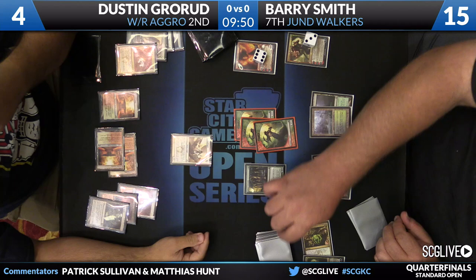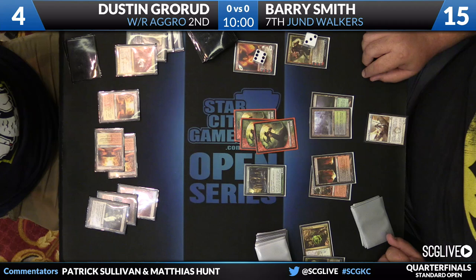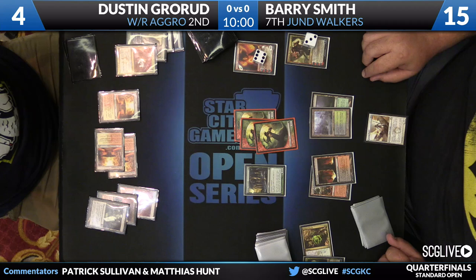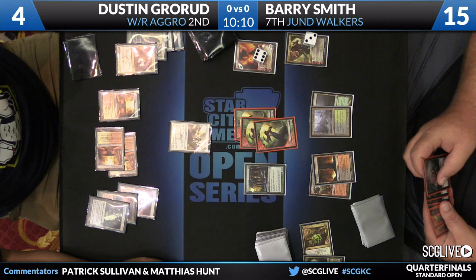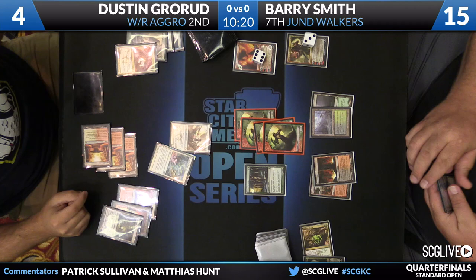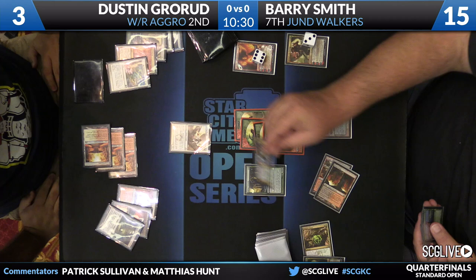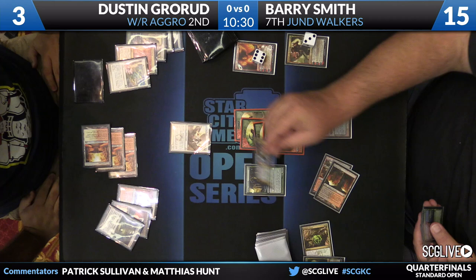Dustin's draw was not great, but without Golgari Charm, he still had a shot. Brave the Elements is an effective tool against a person trying to turtle up with Satyr tokens — that Brave the Elements stranded in Dustin's hand could have been good had the game broken differently. Daring Skyjack is a play for Dustin, but with only four life, he's not going to have a way around the fourth Satyr attack. Not to mention Chandra will probably gun down the Skyjack. Dustin's going to Brave in response to Chandra, brave for red — but he's still dead on this turn. And Abrupt Decay — that'll be good enough. Game one goes to Barry Smith.